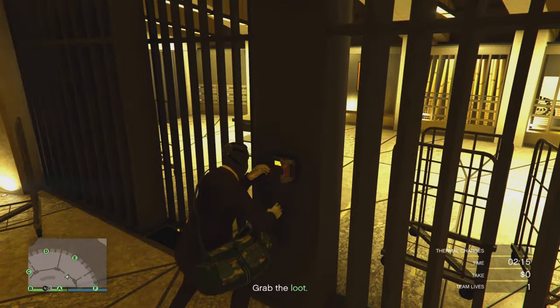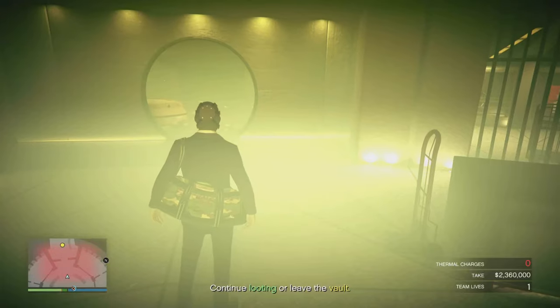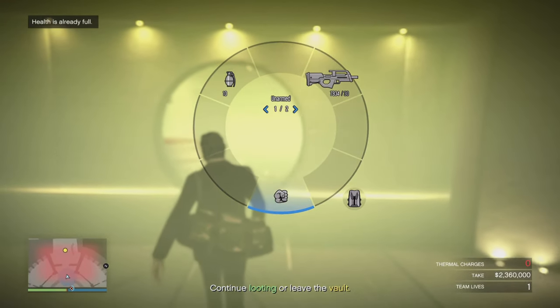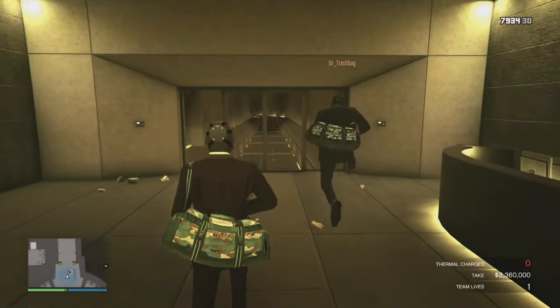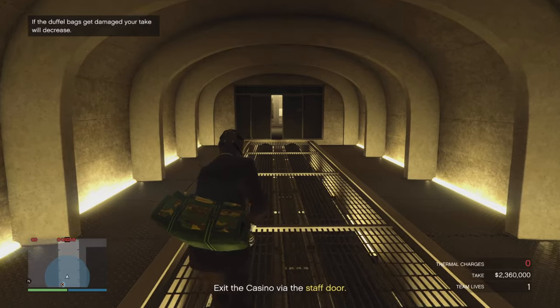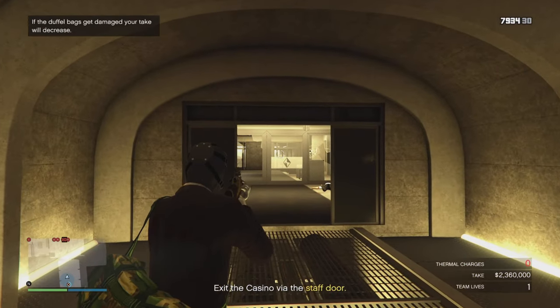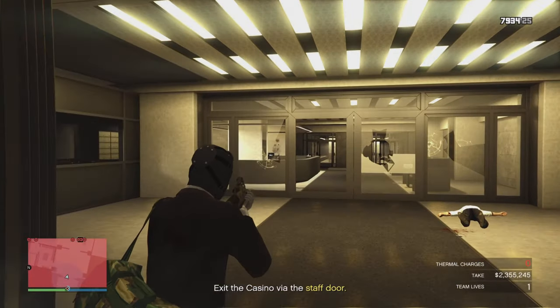Instead of hacking, you'll be using thermal charges. I'd recommend putting those thermal charges on all of the locked gates before you do anything else, so you don't have to wait for them to tick away. You can open one gate and while the other is processing, go back to the one that's just finished. If the gas goes off, you can use your weapon wheel and snacks to fill up on health. That's a tip I've used in every other video, but it's especially important here because the gas is more than likely going to go off if you're trying to get everything.